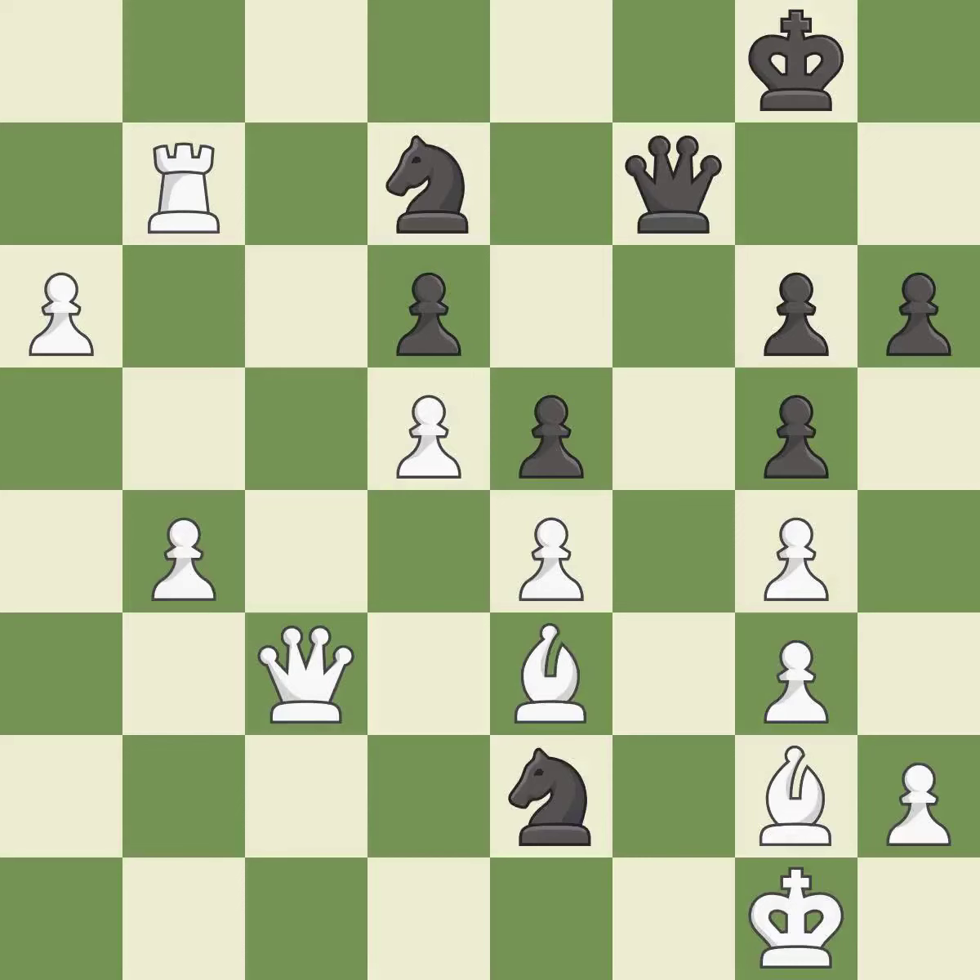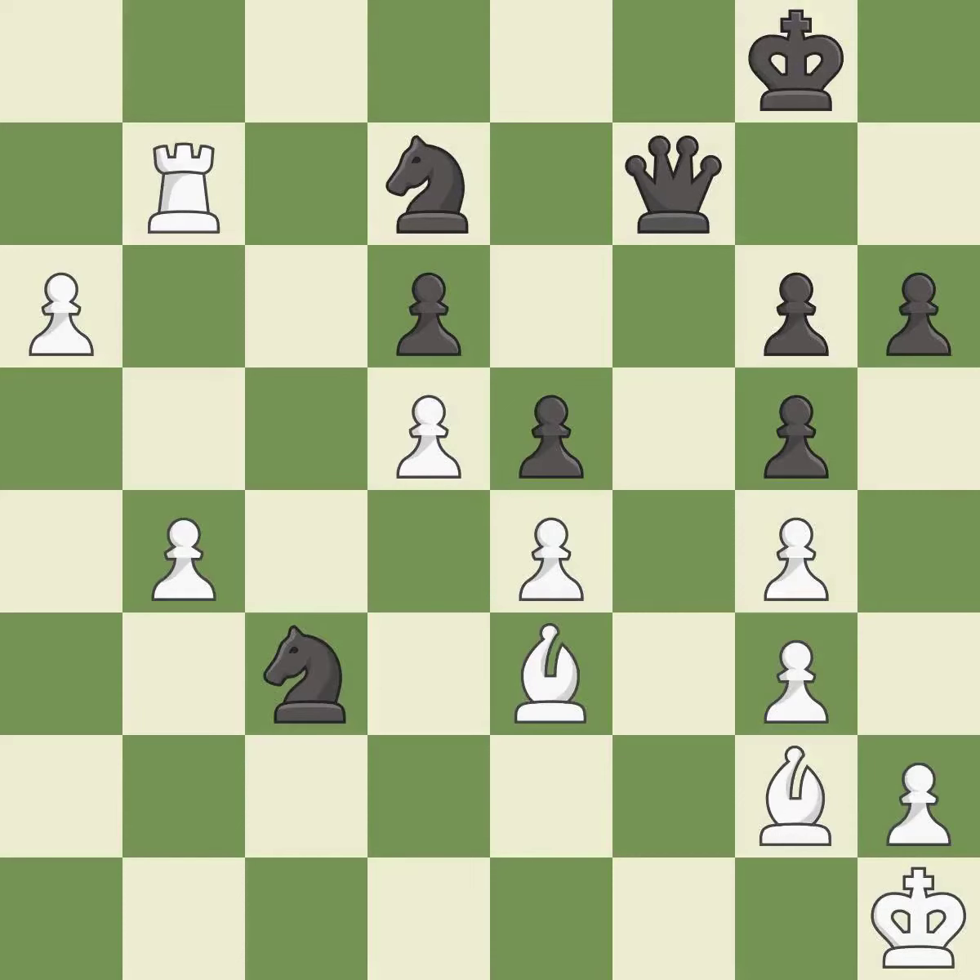This forks multiple pieces — it is best. This steps away from the checking knight; it is forced. Recaptures from a previous move — it is best. The passed pawn moves towards its goal — it is best.